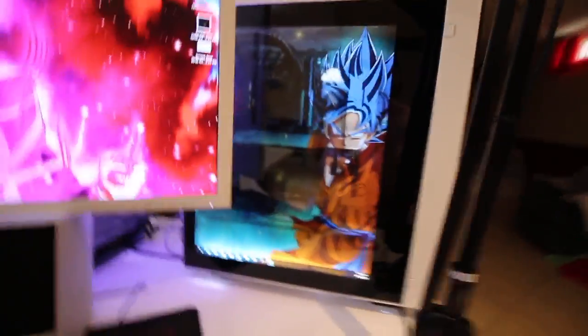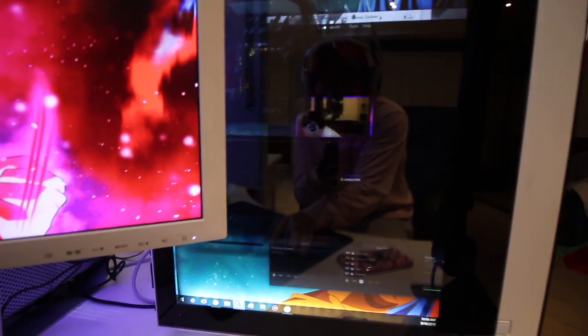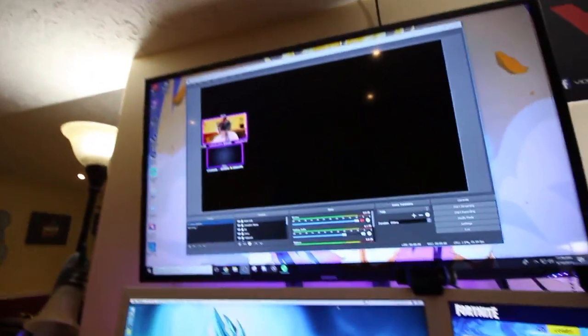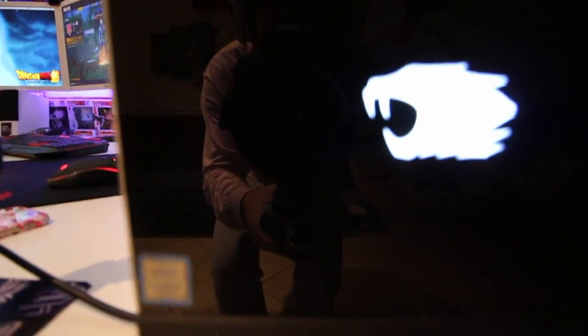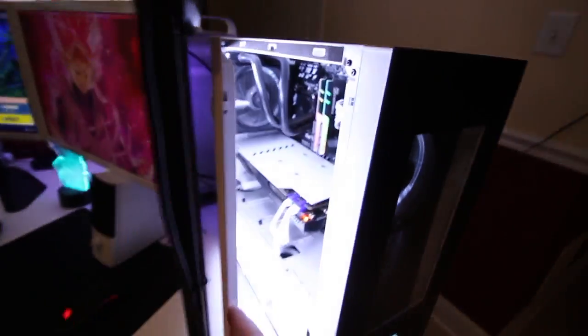Now we're going to talk about the computer specs — this thing is a beast. As you can see there's Goku looking at you on the side panel. This is actually an LCD monitor built into the computer side panel, so I can drag things like OBS over to it. I don't really use it for much besides having a wallpaper on my computer — I think it's really cool. It's an iBuyPower Snowblind. Very, very nice PC. The specs will be down in the description below — it wasn't super expensive but it was about $2,000.